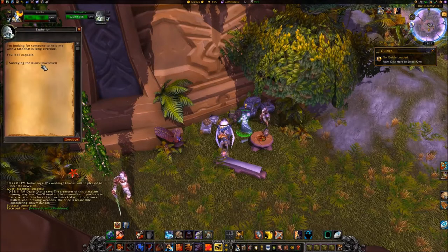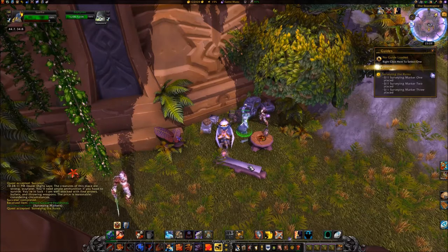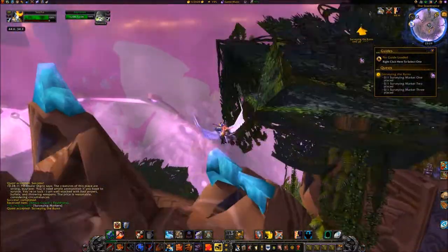Accept the quest Surveying the Ruins from Zephyron at coordinates 4434. Then travel northeast to the Ruins of Farallon at coordinates 5120.